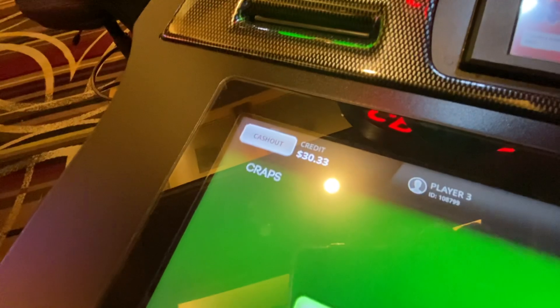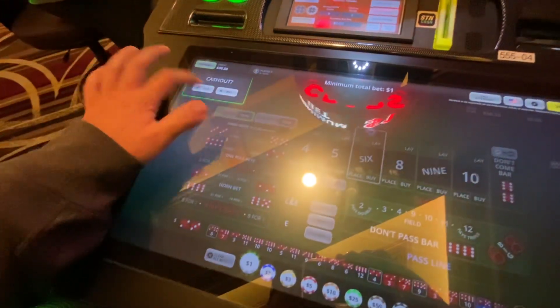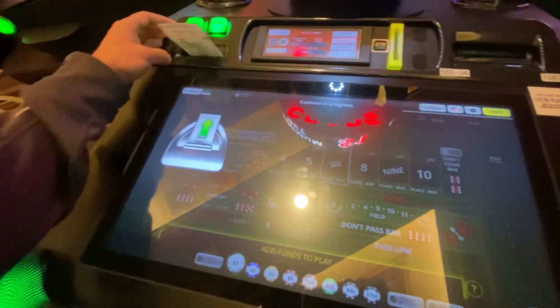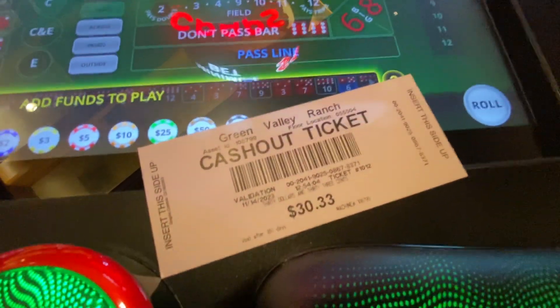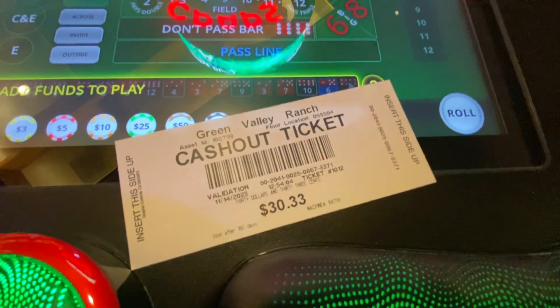It took 23 minutes and 18 seconds — hitting that cash out button. Another successful bubble craps challenge here at Green Valley Ranch from $15 to $30, playing both sides. Like and subscribe, I've got more challenges coming. In for $15, out for $30.33. Until next time.